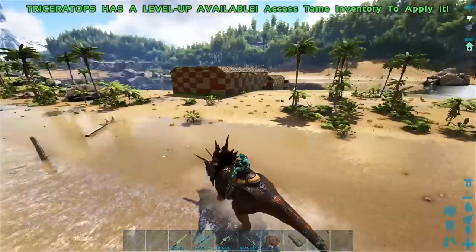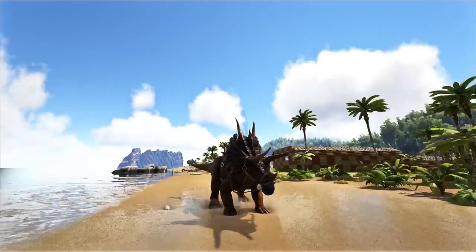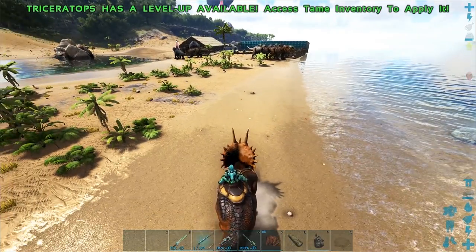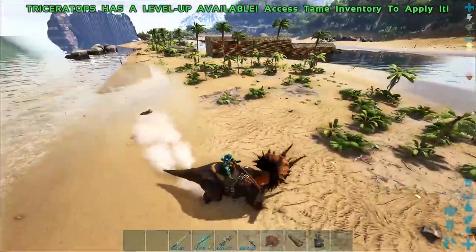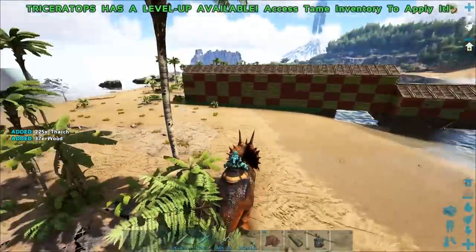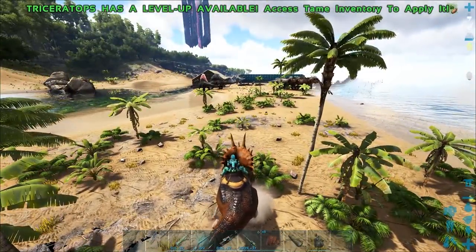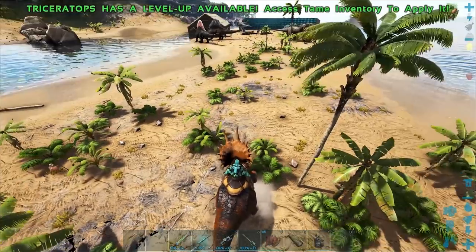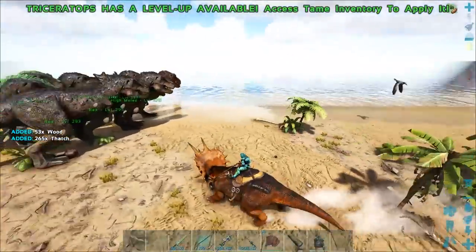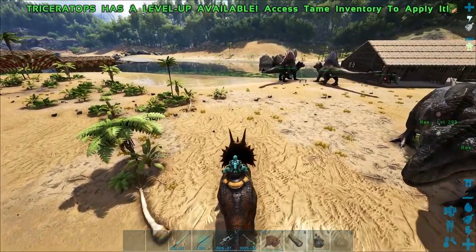I'm glad they took away the bounciness from the Trike — it used to have that weird bounciness where it really didn't seem like an actual Trike. If you release early you don't do anything — you kind of just run into things. You can run through trees as well, and if there's a thatch building I believe you can full-on run through those. It damages your thatch and wood structures, but I doubt it damages stone. You can run through trees, which is great.